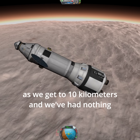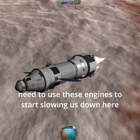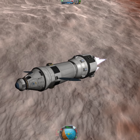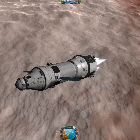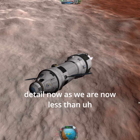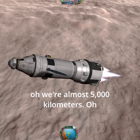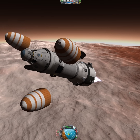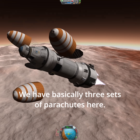And we've had nothing slowing us down, so I think we're going to need to use these engines to start slowing us down here as we're getting pretty close to the terrain. We can definitely see some terrain detail now as we are now less than — oh, we're almost 5,000 meters. Oh, there goes our first set of parachutes. We have basically three sets of parachutes here.